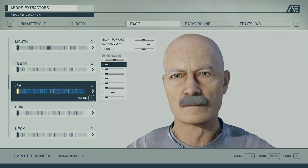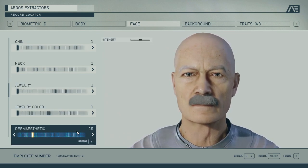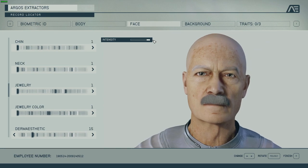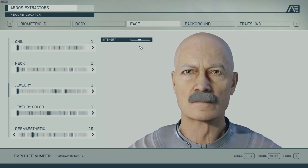There's not much to do at the neck over here, so I'll just keep it at default. No jewelry. Dimesthetic — that's really interesting because it's not just skin color; it's also some type of blemishes and artifacts on the skin. I'll keep that at medium.